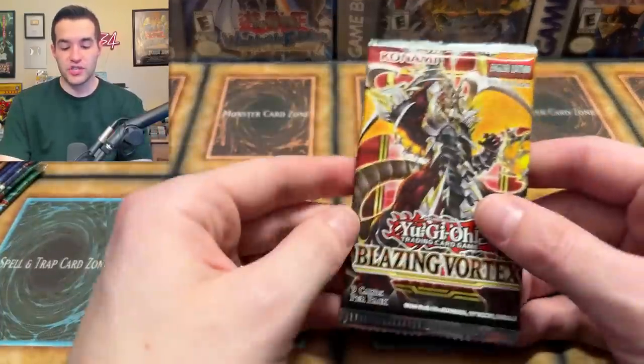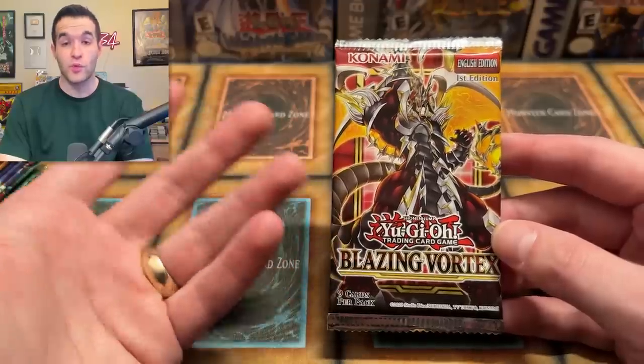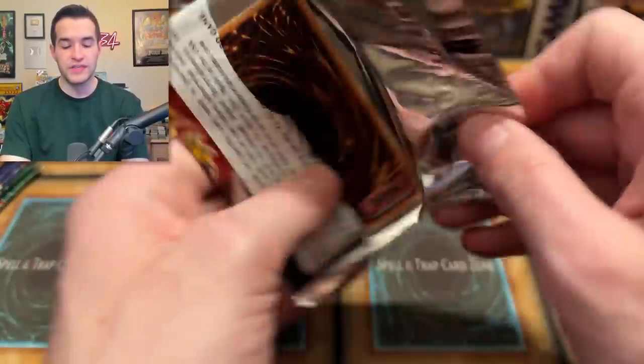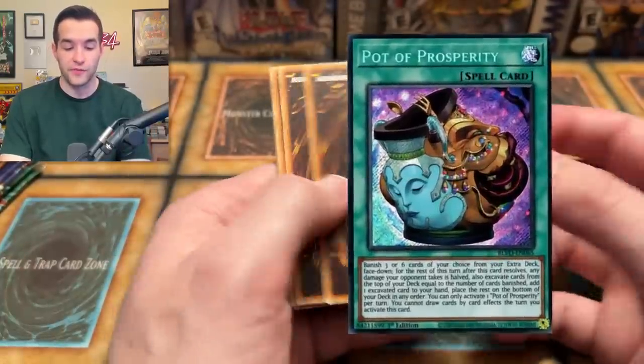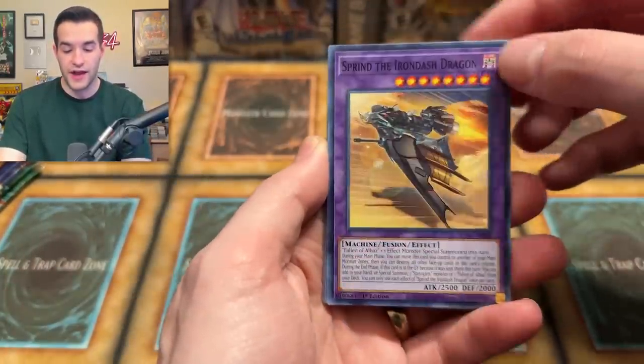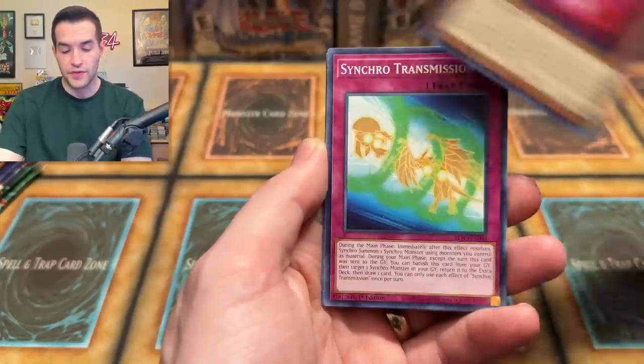The next era, which is still going on, is the main sets with the Starlight Rares. I guess soon we're going to have a 25th anniversary main set, so we'll have to include that in a future video. Blazing Vortex. The reason I want to open this set is because of the Pot of Prosperity Secret Rare and Starlight Rare — those are really the cards you want out of here. We're going to attempt to pull something crazy.